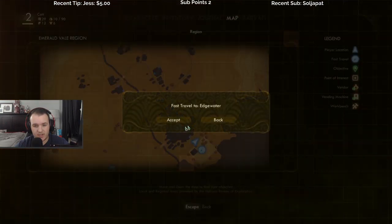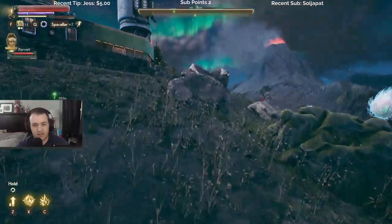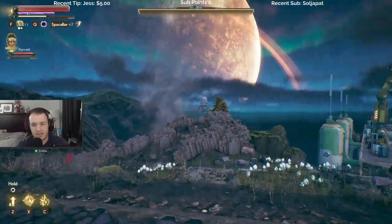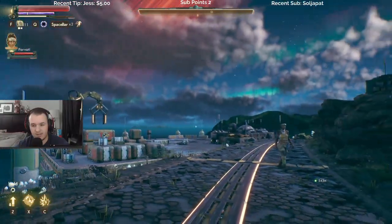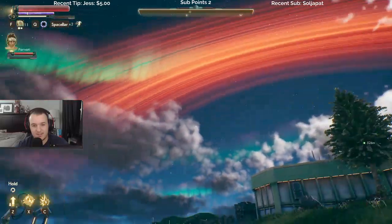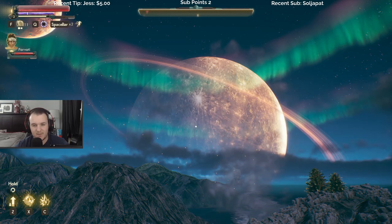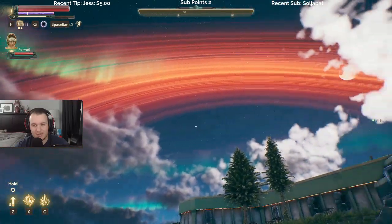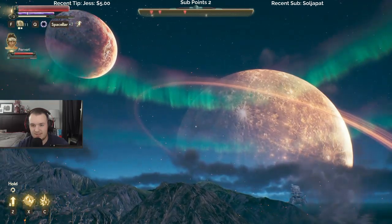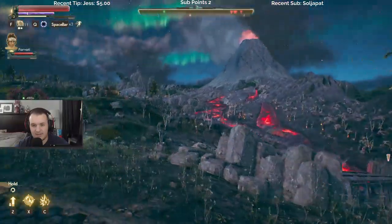Nice. So when we need to come back, we need to fast travel all the way back here. Let me go all the way around there. It's not too bad, though. And luckily there's not any... Whoa. That is dope. Look at that. That's like a background. I could look at that all day. That's sick. Getting like Destiny vibes looking at that. And then that lava down there is pretty cool, too.